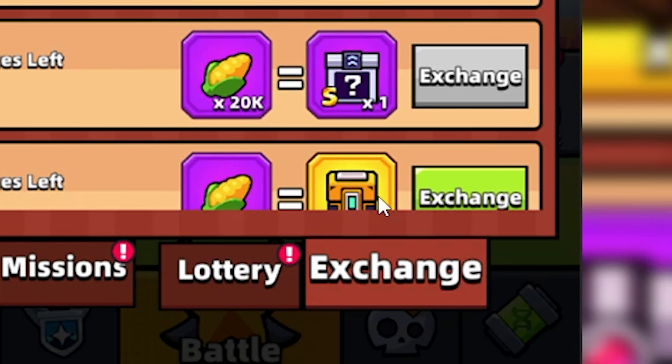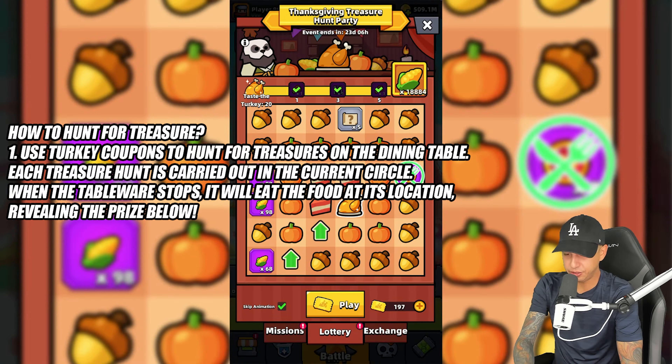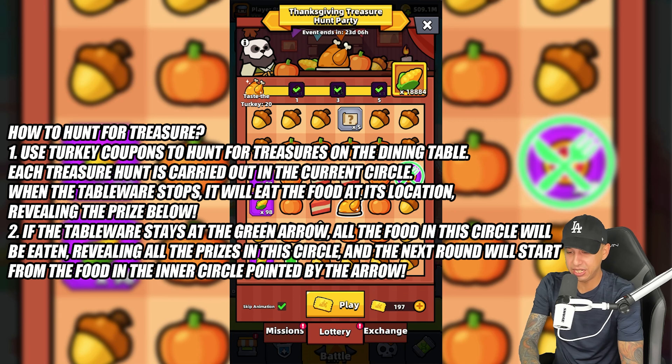As you see down here, we have a collectible treasure box, and these are all the collectibles in the game — they can increase your equipment. Use turkey coupons to hunt for treasures on the dining table. Each treasure hunt is carried out in the current circle. When the tableware stops, it will eat the food at its location, revealing the prize below. If the tableware stays at the green arrow, all the food in the circle will be eaten, revealing all prizes in the circle.